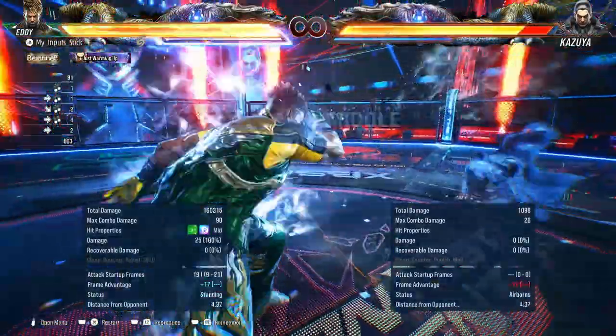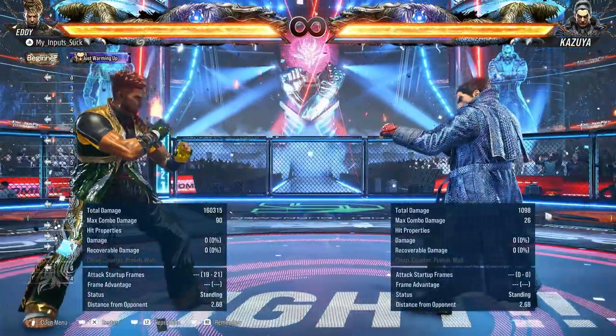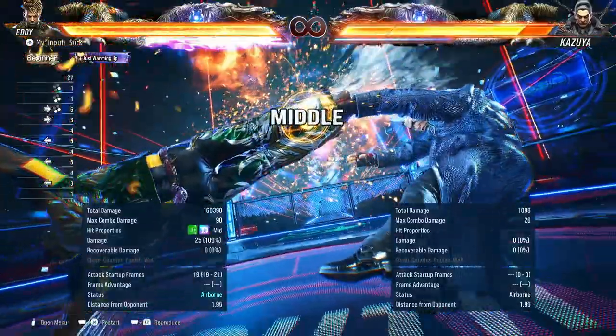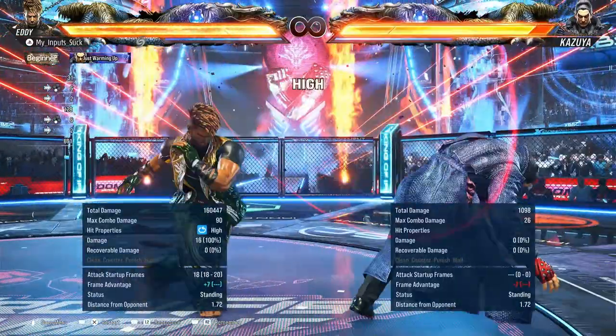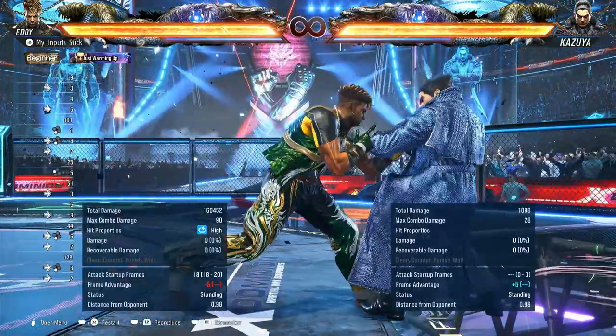Next we have forward 3 plus 4 — really good heat engager. It's like a goddamn Paul — look at the range on this damn thing. And it's a mid. You can sit at airborne because of it. We also have forward 3 — really good, plus 7 on hit, homing high. Minus 5 on block only. Natural follow-up 3-4, so it's 4-3-4.